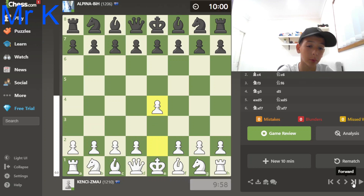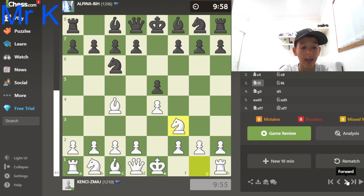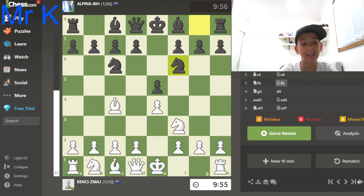Everything looks normal, with my pawn going to e4 and my opponent's going to e5. Normal opening — c4, c6, f3, f6. This is all normal.